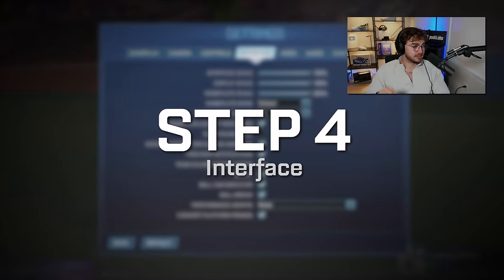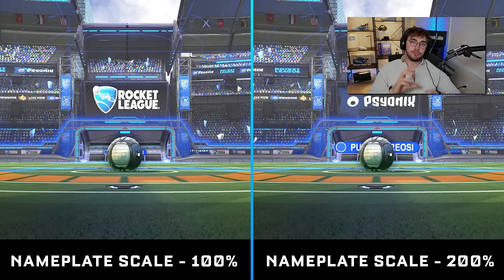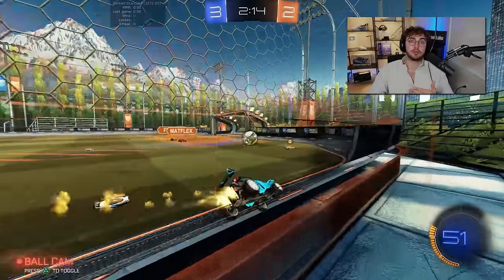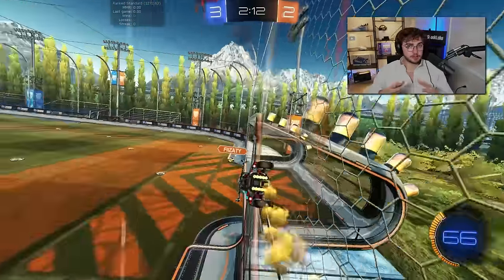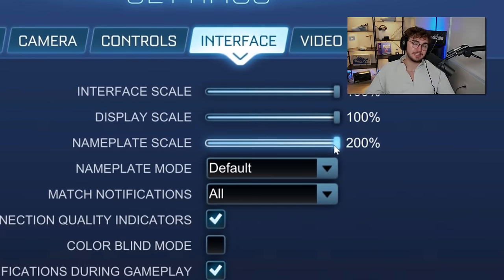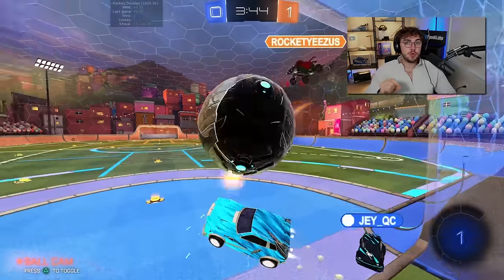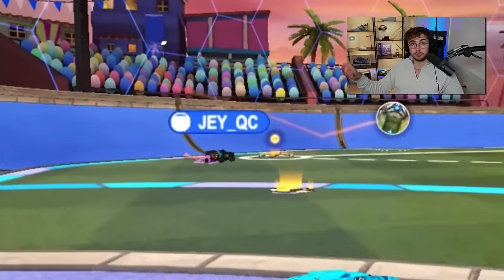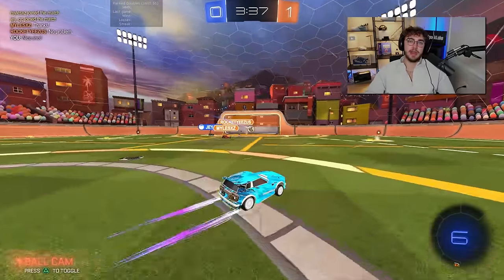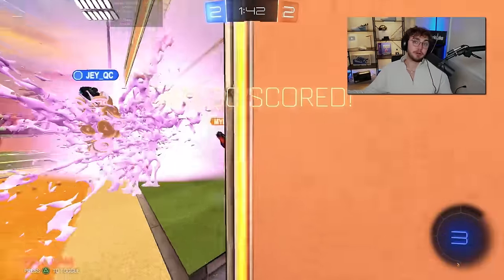On to step four: interface. Number one, nameplate scale — added a few years ago, it controls the size of name tags in game. Since information is crucial and players can be far away, I recommend setting nameplate scale to 200%, just max it out so you can see people from a distance. With the new update showing teammate boost meters, increasing nameplate scale also makes it easier to read how much boost your teammate has. More information means better decisions — max nameplate scale is my recommendation.